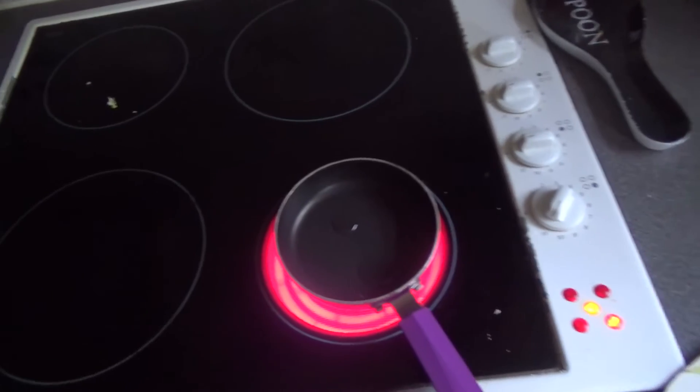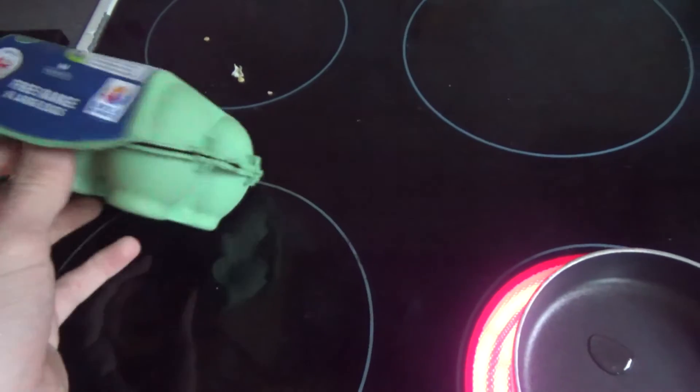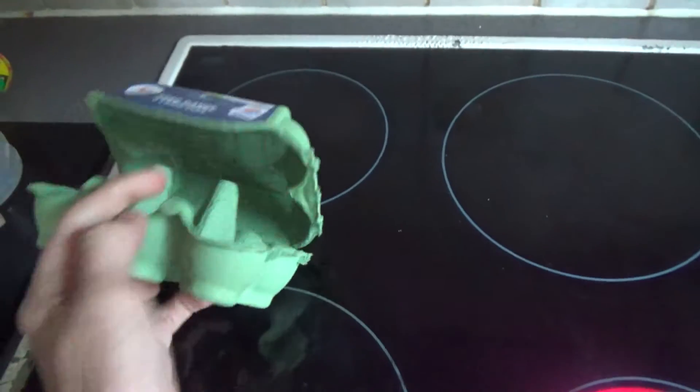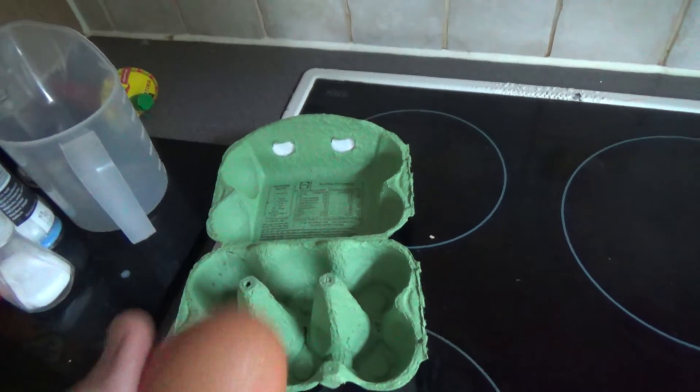So here is what you're going to need to fry an egg: the fry pan, and the egg. That's right here. Last egg.